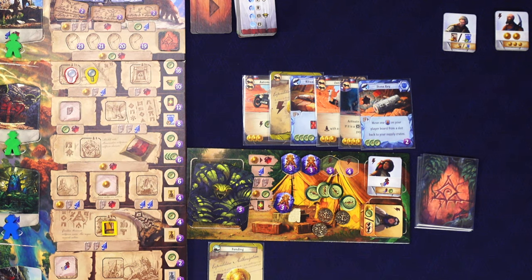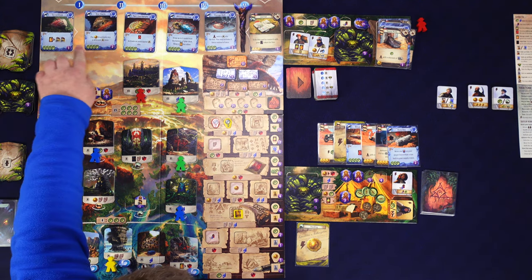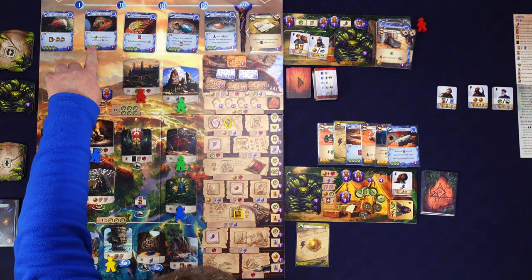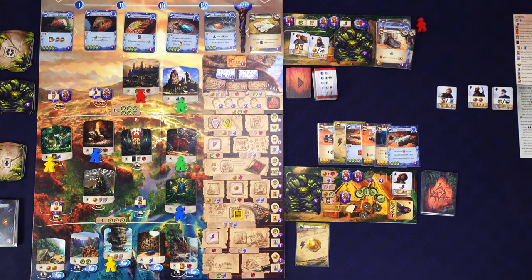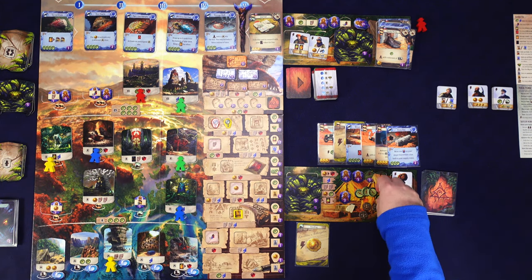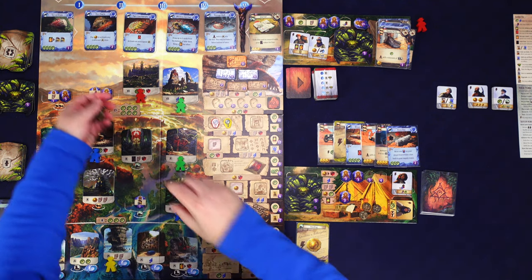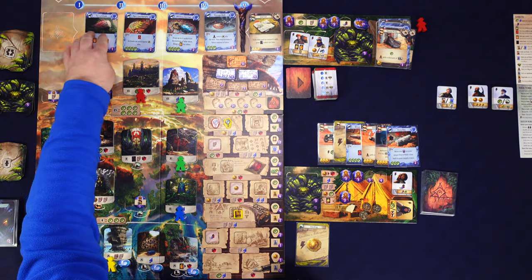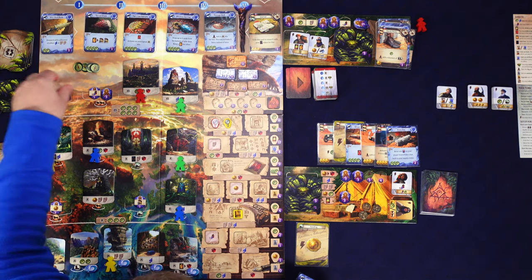I need to find a gem to research further. Looking at the offer, I can pay four compasses for star charts and activate two different campsites, potentially gaining supplies. I think that's the smarter way to go than trying to get a gem directly. Let's pay four compasses for star charts, which moves other cards down and brings out inscribed blade.